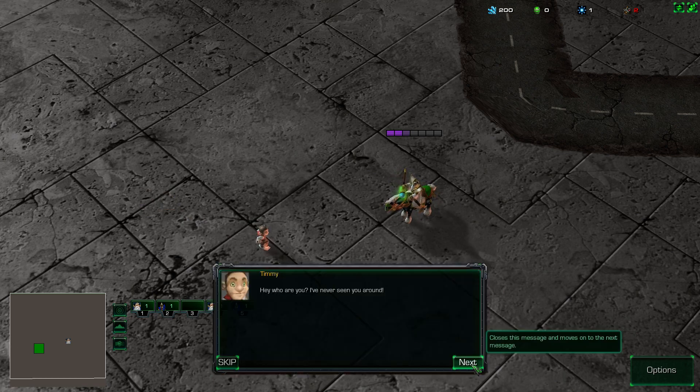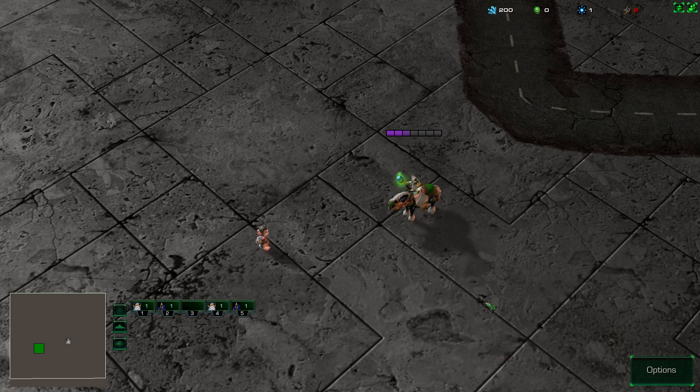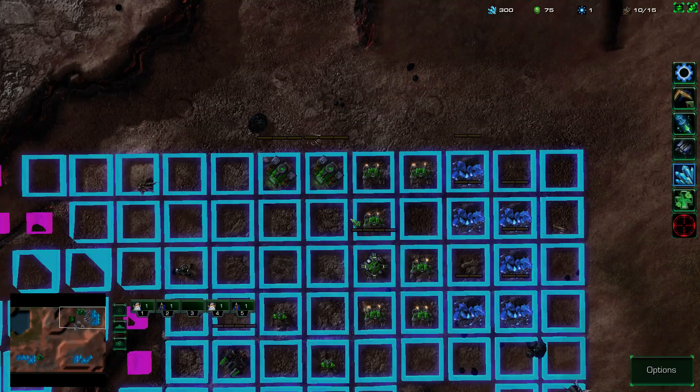Little Timmy — hey, who are you? I've never seen you around. Well, of course you wouldn't have seen me around — I've been off saving the universe. Just take a guess at who I am. You're Jim Raynor? Really? I thought he was younger but he's the greatest hero I know. Excuse me — Jim Raynor, you say? Yes, I'm Jim Raynor, but you can call my grandpa Jim. Okay, that's enough — let's just skip this, a lot of text.